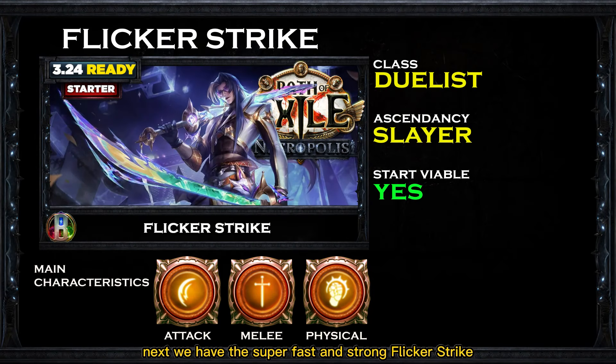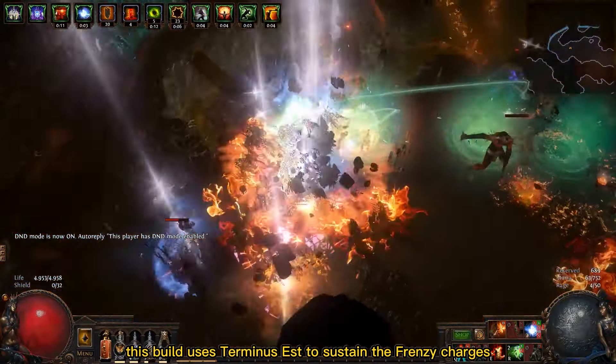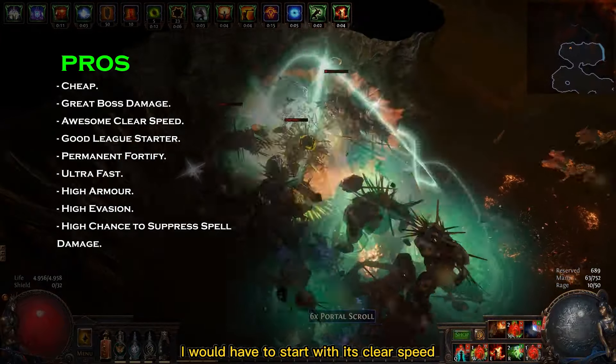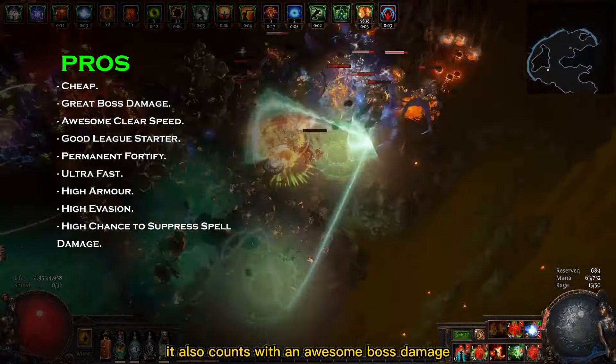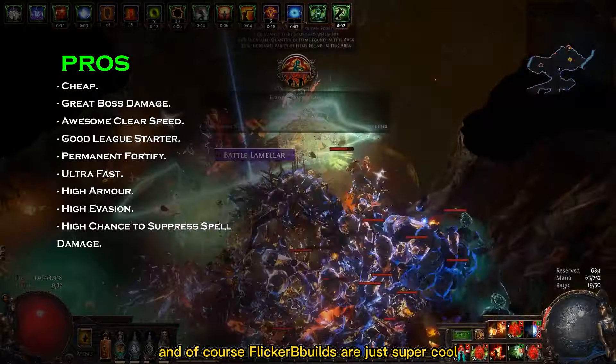Next we have the super fast and strong Flicker Strike Slayer with the Duelist class. This build uses Terminus Est to sustain the Frenzy charges needed to keep flickering — it's a great and simple Flicker Strike build for beginners. To list the pros, I have to start with its clear speed. Look at that, it's just insanely fast. It also has awesome boss damage, instant life leech, and of course, flicker builds are just super cool.